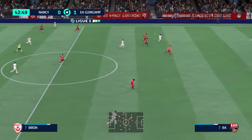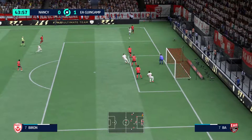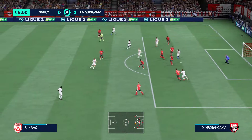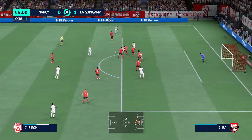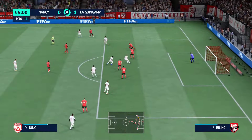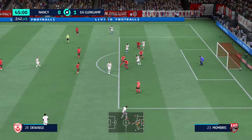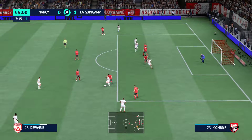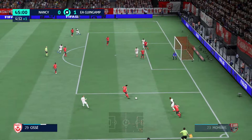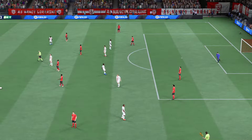A promising-looking ball — and what can they do to stop him running at them? A no-nonsense defensive clearance. Pulls it back — tremendous block — and possibilities here. Good play — and there it is: the half-time whistle.